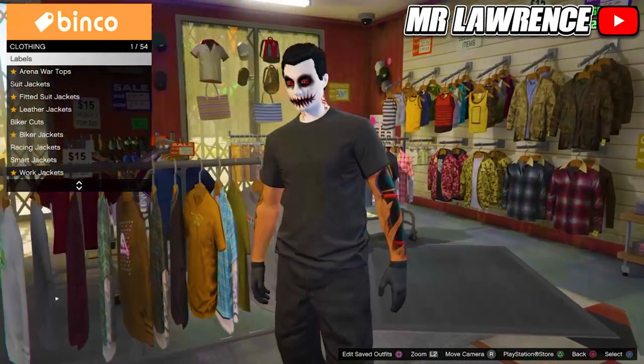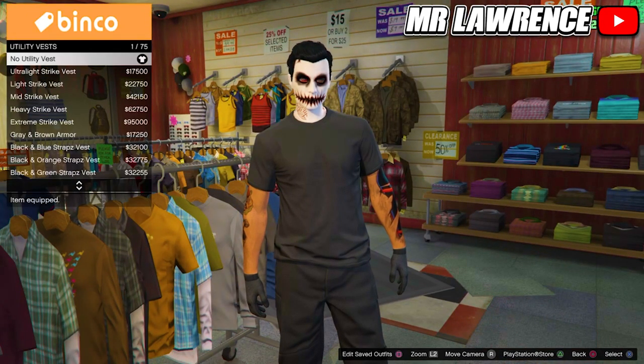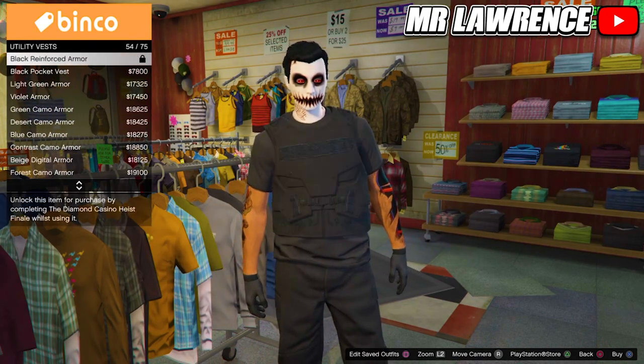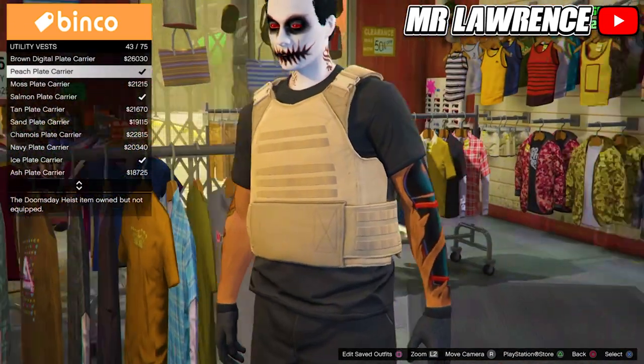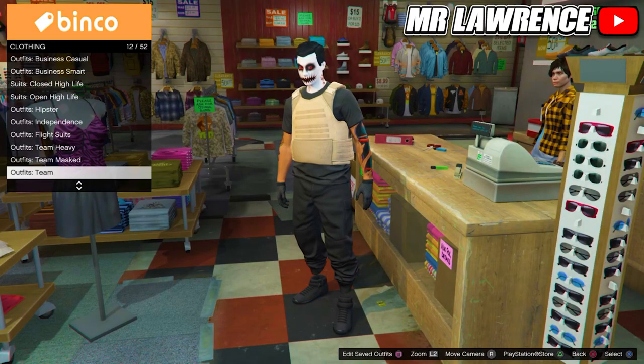To start, create an outfit that you want the belt on, but make sure the top you're choosing is one that's compatible with the utility vest. When you make your outfit, you will need to equip the utility vest beach plate carrier number 43, then save this outfit in your first outfit slot.